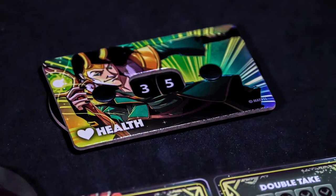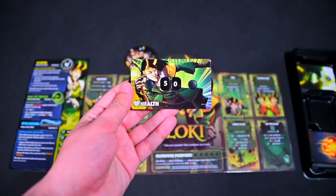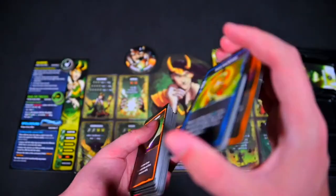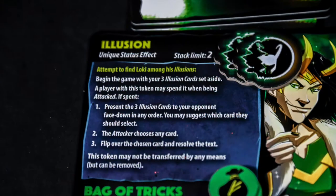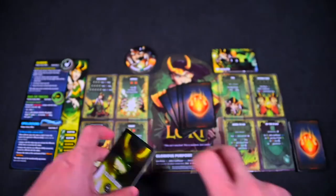If playing with three players, set health to 35, and if playing 2v2 teams, each team will share one health counter set to 50. Shuffle your cards and draw four to create your starting hand. Some heroes have additional setup, so check your leaflet to see if any and how to set it up. For example, Loki has three illusion cards to be placed off to the side.